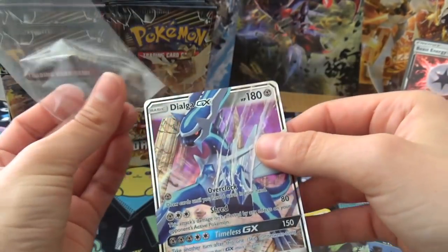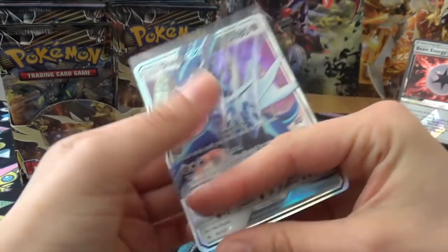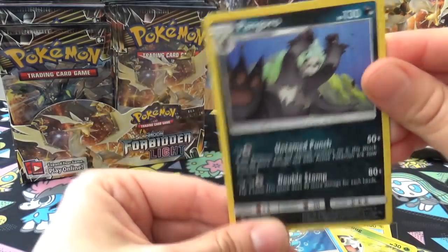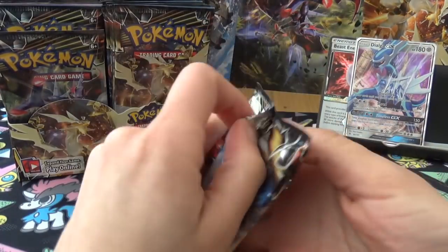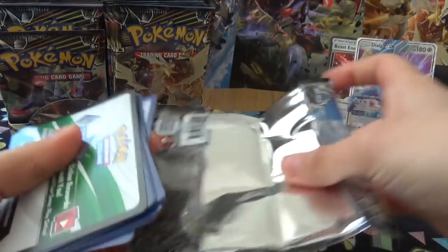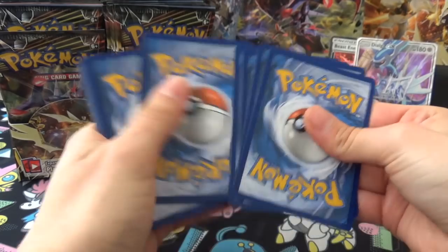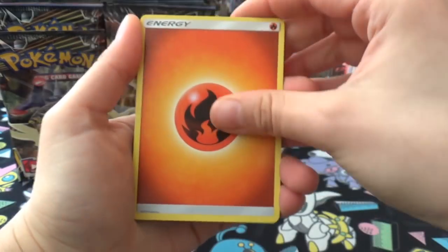Joe got the Dialga full art. There are not many dark Pokémon in this set at all. I guess I'd rather there was different artwork for them, and it just makes sets bigger. It's weird. Moving on: Floette, Bergmite, Heliolisk, Honedge, Scatterbug, Exeggcute, Reverse Rockruff, and we have the Holo Diantha.